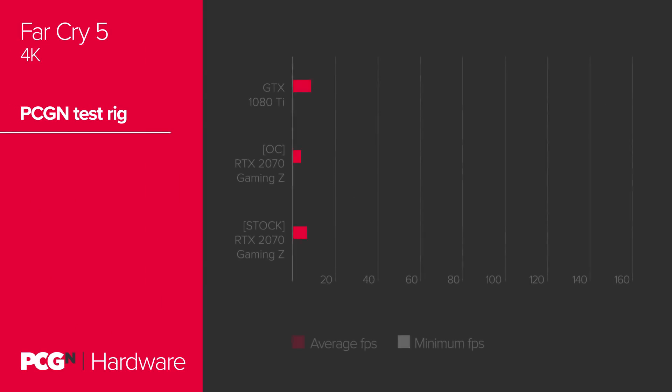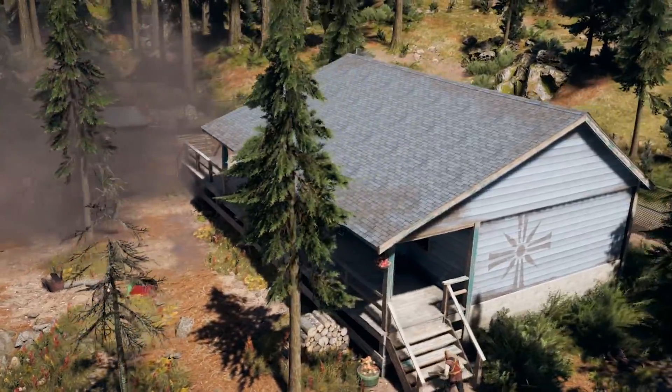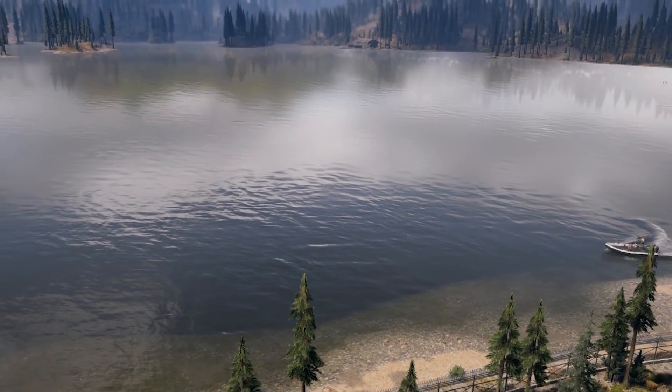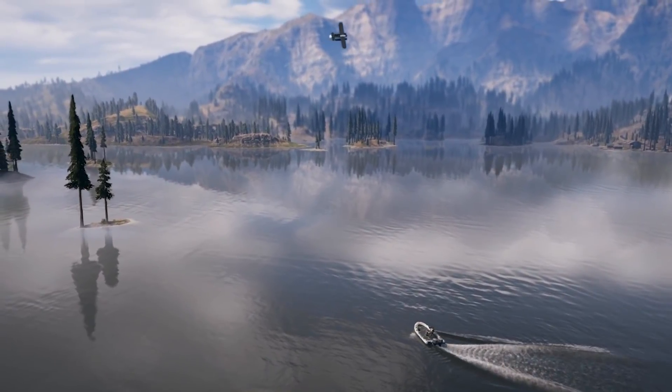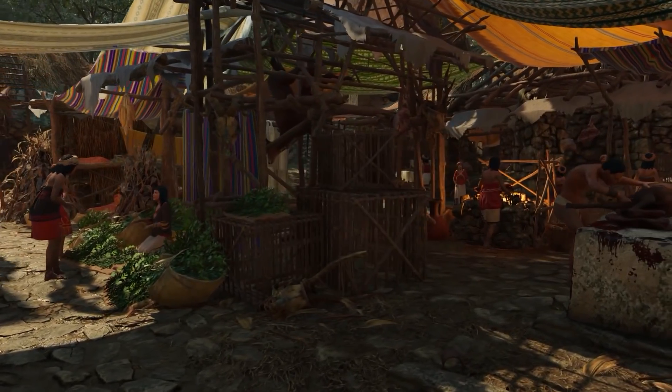In Far Cry 5, the RTX 2070 Gaming Z manages 49 fps to the GTX 1080 Ti's 56 — a tough nut to crack in this AMD-enhanced title. Even while overclocked, the comparatively stunted silicon of the RTX 2070 couldn't match the sheer CUDA core dominance of the GTX 1080 Ti, only reaching 51 fps average and 46 fps minimum. In Shadow of the Tomb Raider, the GTX 1080 Ti pulls ahead significantly at 41 fps versus the RTX 2070's 36 fps stock and 38 fps overclocked. However, Shadow of the Tomb Raider will eventually be one of the first games to support real-time ray tracing with its shadows — once Microsoft gets DirectX ray tracing out of Windows Update limbo.